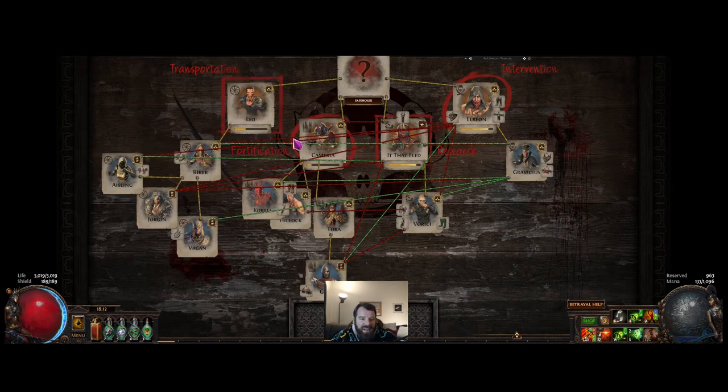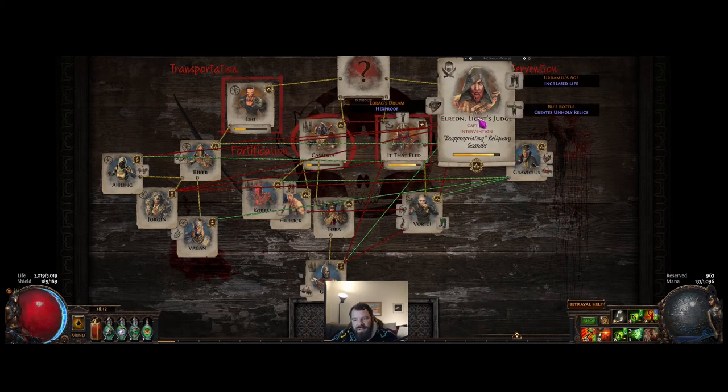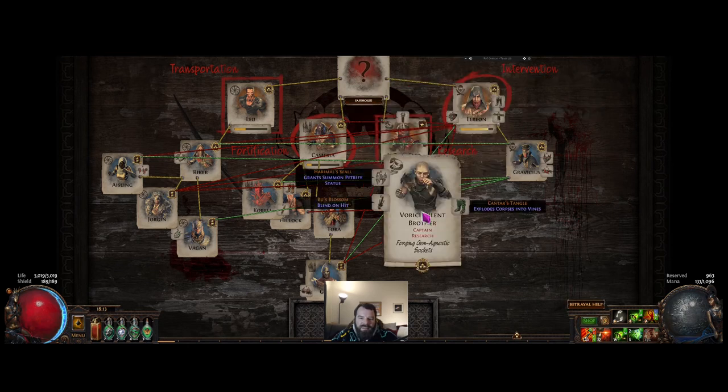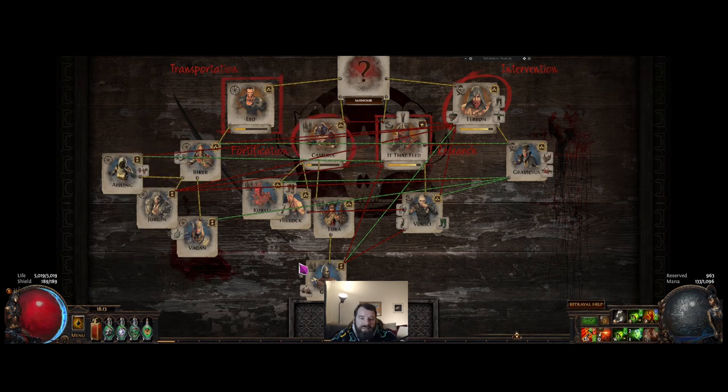When it comes to the transportation members and the fortification members — the people in research can have lines to the transportation members, and the people in intervention can have lines to the transportation or fortification people — but transportation and fortification should never have lines between each other. You get these little yellow lines which just means they're neutral to each other. The reason for this is if you're in a fortification mission and Cameria has lines only to It That Fled, Verici, Gravicious, or Elrion, he'll bring in these people. The game rolls the dice — one, two, three, or four people in this encounter — and it won't bring any of the transportation or fortification people because he doesn't have a relationship with them.